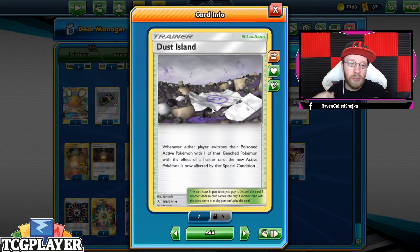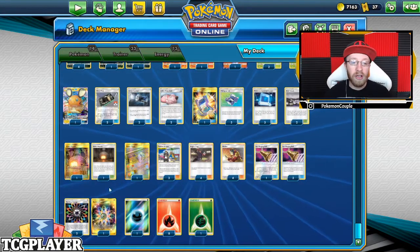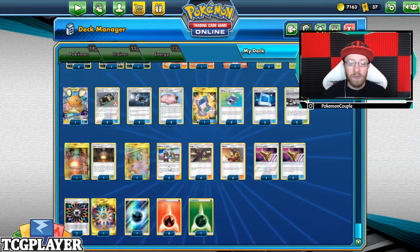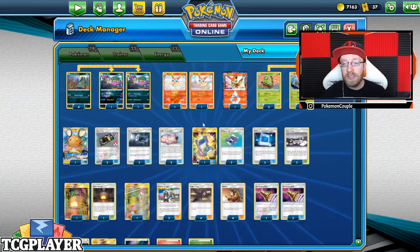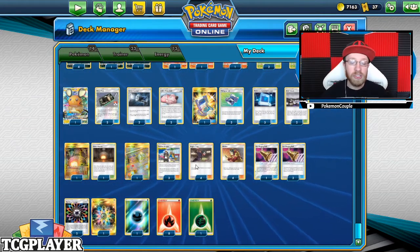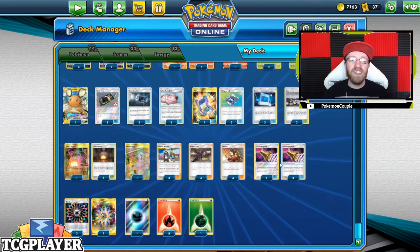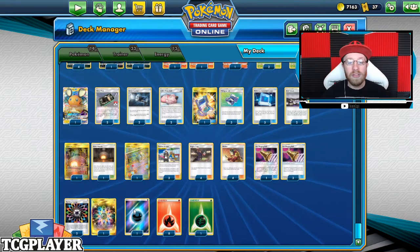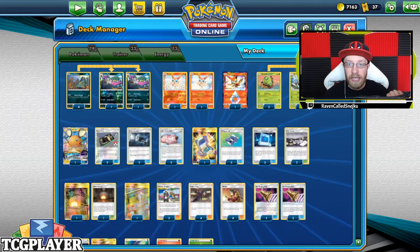Two Dust Islands — whenever either player switches their poisoned active Pokémon with one of their benched Pokémon with the effect of a trainer card like Switch, Tate and Liza, or any other, the new Pokémon is now affected by that special condition. We want those conditions to stay on the board. Two Giant Herbs, one Power Plant, three Guzman-Halla — not only for the stadiums but also for the special energy we'll be using for Muk and Spinarak. Four Koga's Traps, four Welders, four E-Ringing Bells to confuse your opponent's Pokémon. Thirteen energy: three Rainbow, one Dark, eight Fire, one Grass.